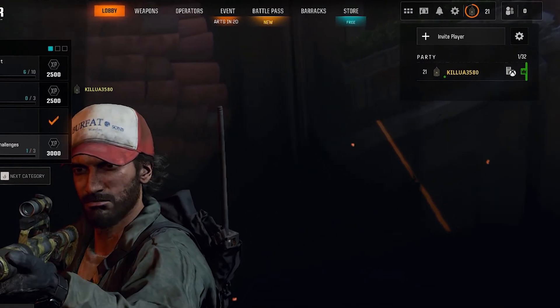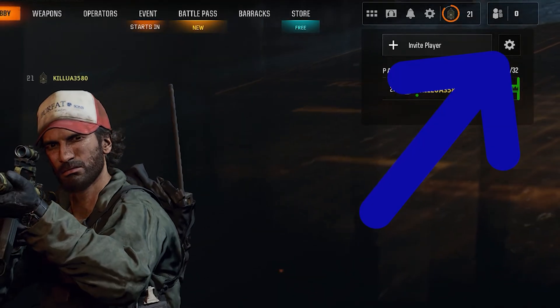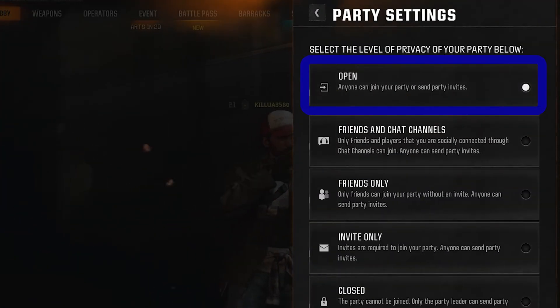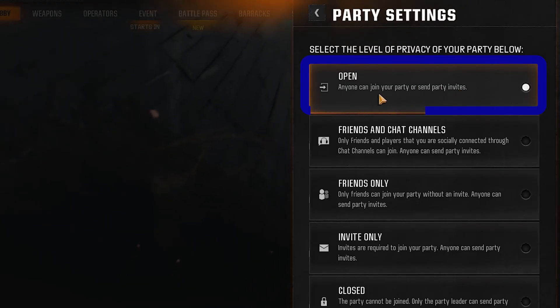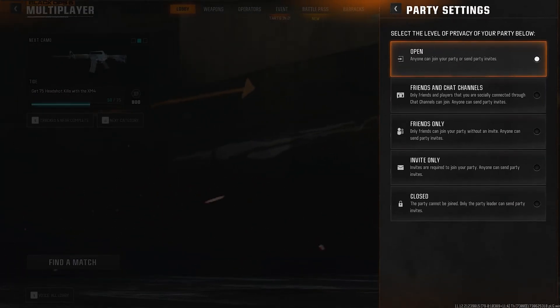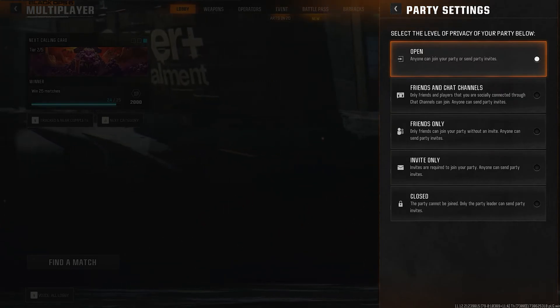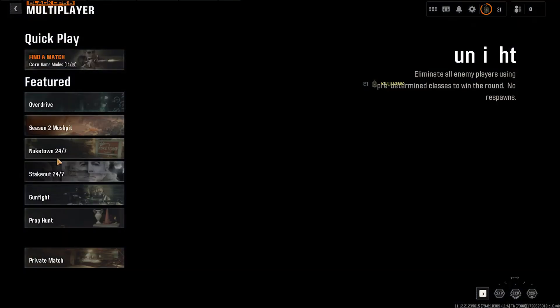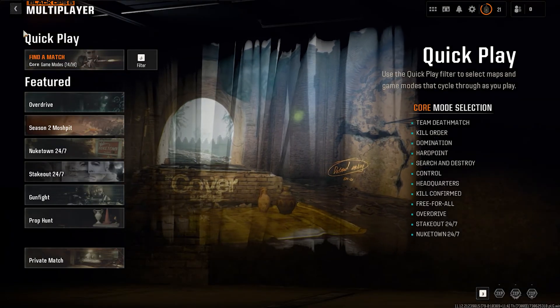First you'll have to click on this cogwheel icon beside the invite layer section. After that, make sure that you have it on the first option, which is Open. And make sure that your friend also has the same settings of the party, so he should also make it Open. After that, you can try to join or invite your friend, but if you still have the problem, you will need to restart. And these two methods will work on any platform.